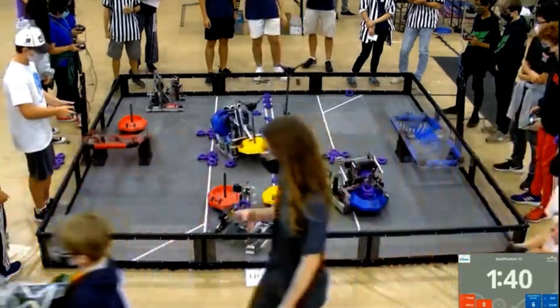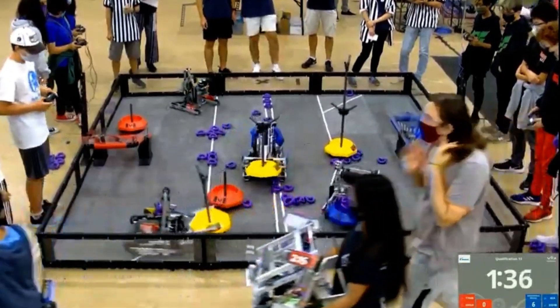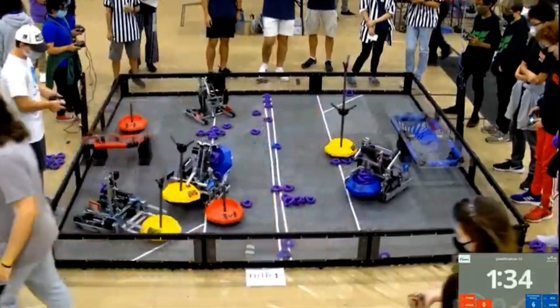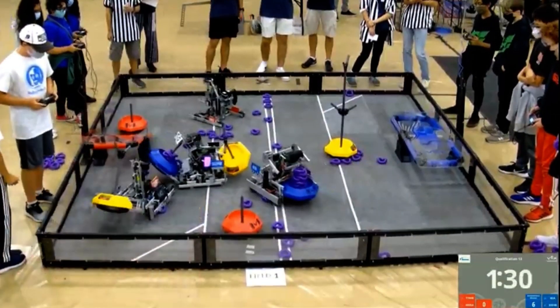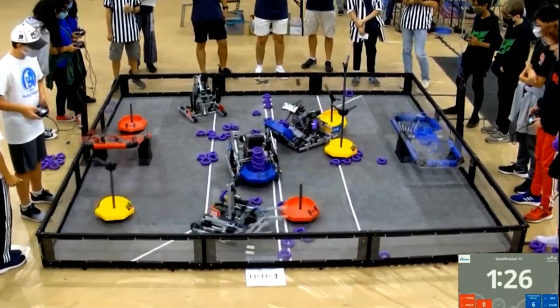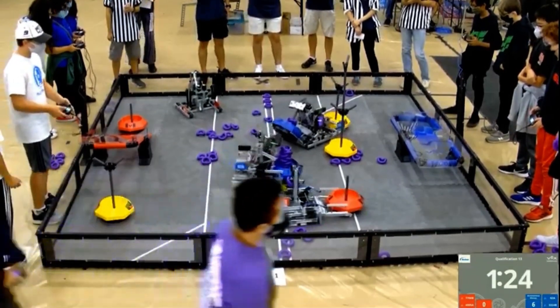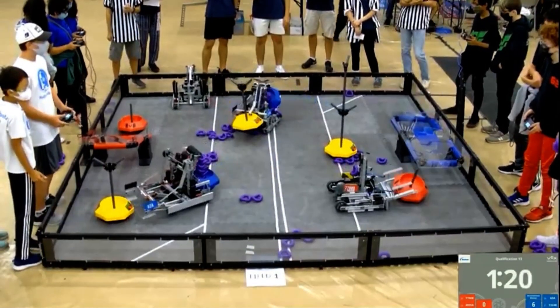It looks like they're trying to continue to dominate, but a couple misses on the rings. Not going to stop them from scoring that neutral goal. 62-A having a little bit of struggle with that mobile goal, scraping on it, but now they're back to putting those rings on that goal. Blue alliance filling up their alliance mobile goal. Red alliance trying to snag their alliance mobile goal from the opponent's side onto their side.